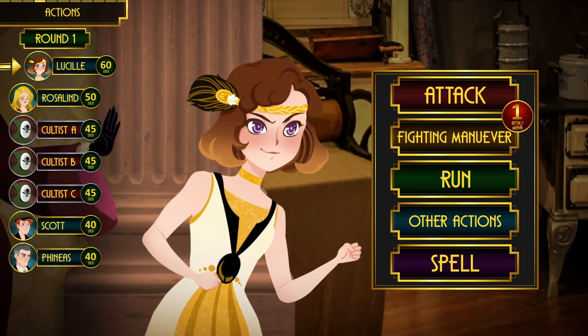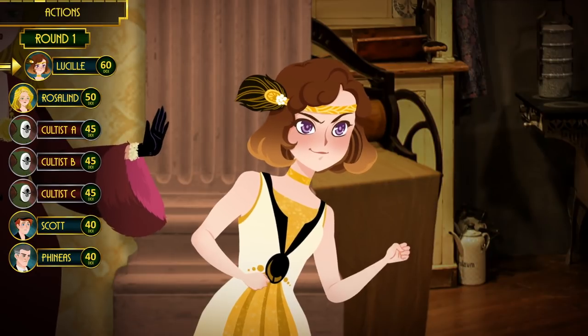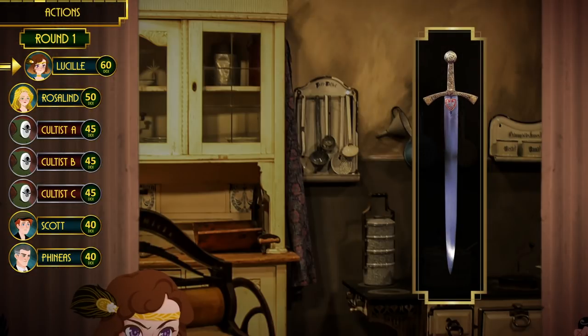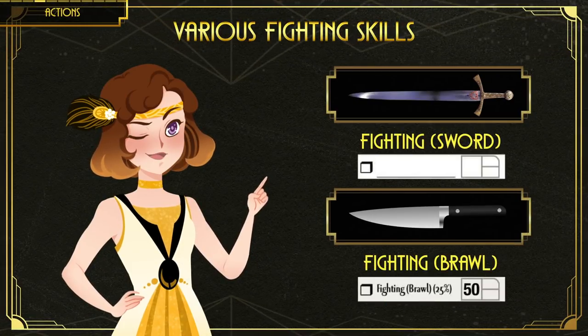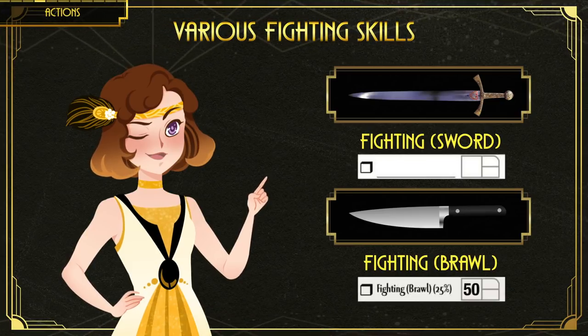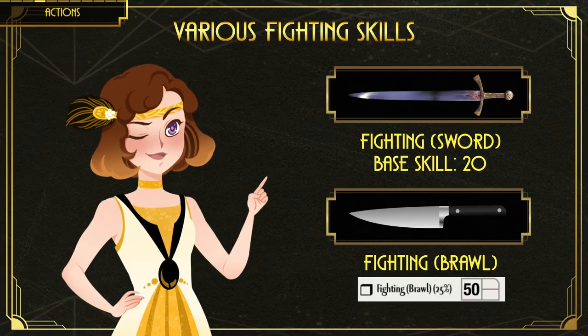Lucille wants to attack a cultist but she is unarmed. Call of Cthulhu encourages players to interact with the environment — there is a sword hanging on the wall and a kitchen right behind her where she could find a knife. She can easily pick them up and use either as a weapon. However, the big sword on the wall is a trap: you need a different fighting skill to use a sword, and since she has no training, she would have to use the base skill number of 20.